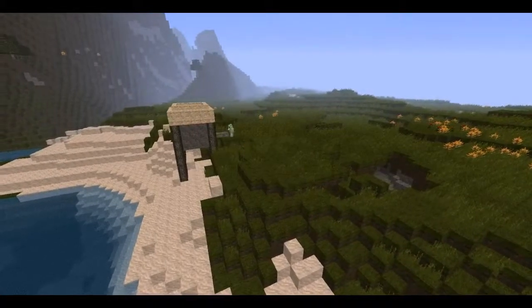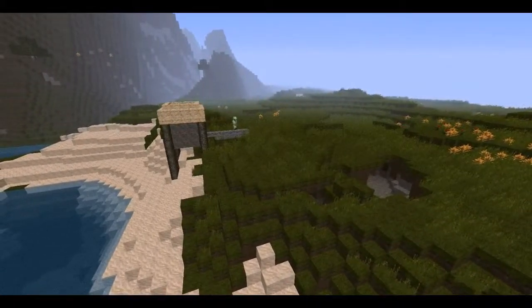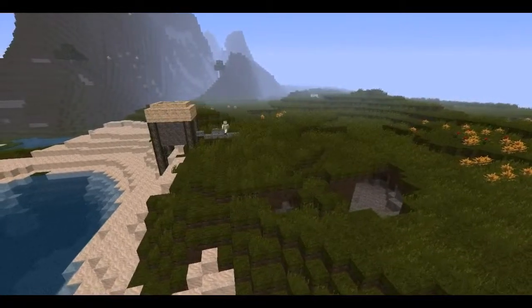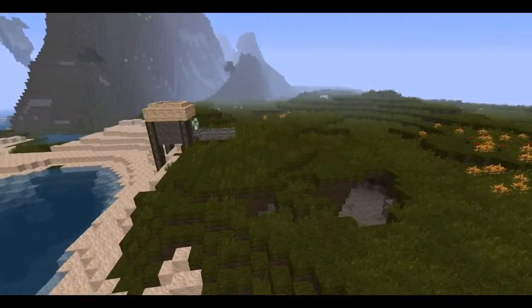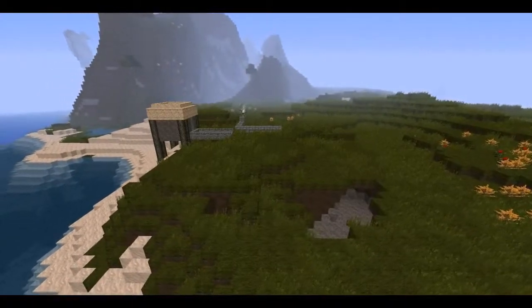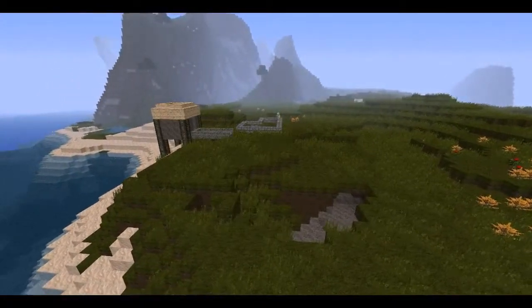As you can see, I'm using sandstone and sandstone stairs to do the roof. And now I'm using cobblestone slabs and cobblestone stairs to build a road. This gives the effect that it's actually wider than it is, and it looks quite nice.